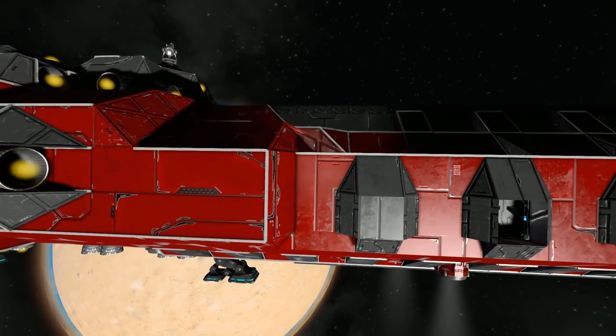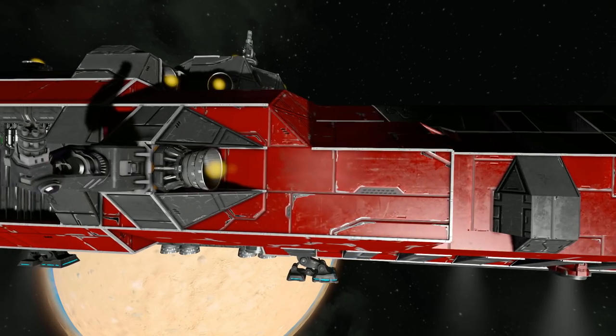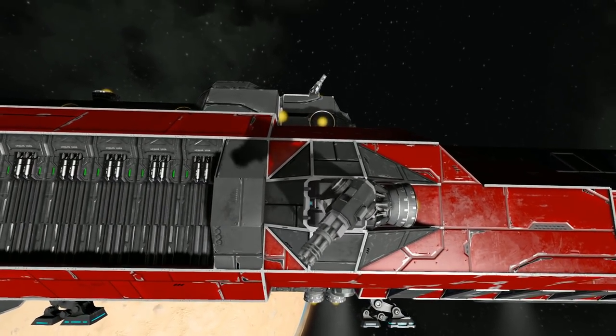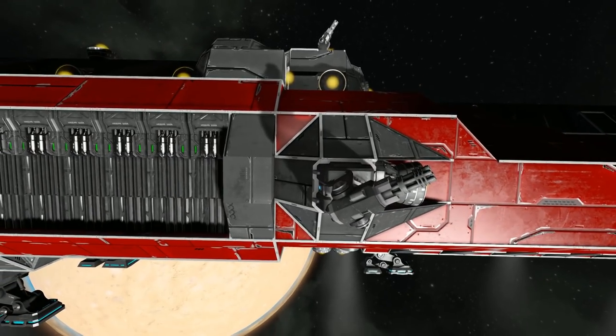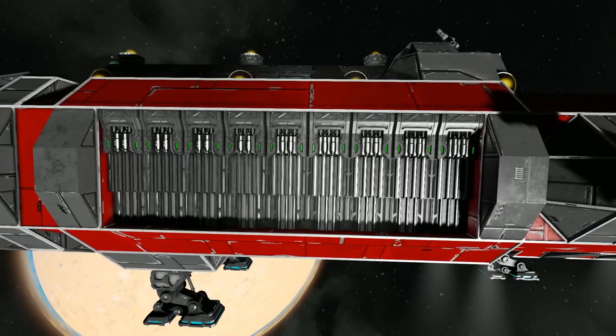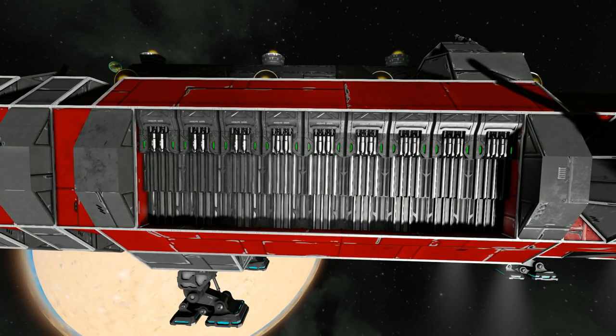As we move along to the side we can see we've got some more hydrogen thrusters sticking out everywhere. We've got our first Gatling gun on the side and one slightly above. Then we come to the hangar doors, which allows us to store up to about five small ships, or perhaps four small ones and one slightly medium-ish one inside your ship, if you want to jump great distances and have mini fighters to deploy.